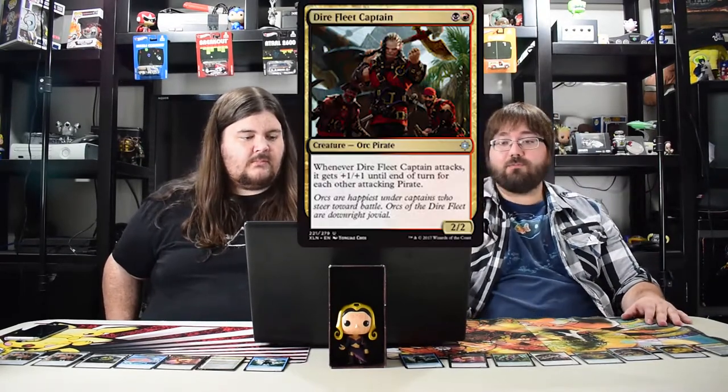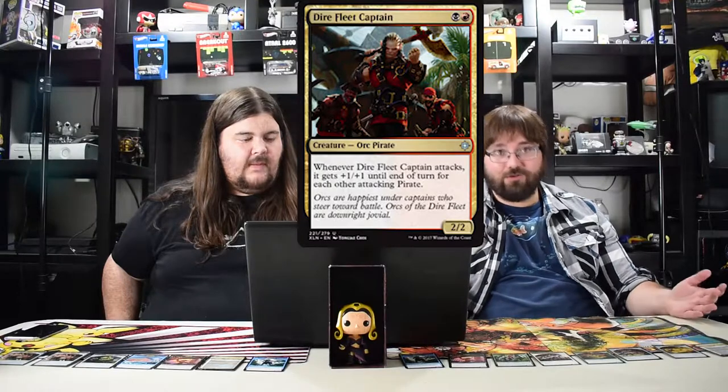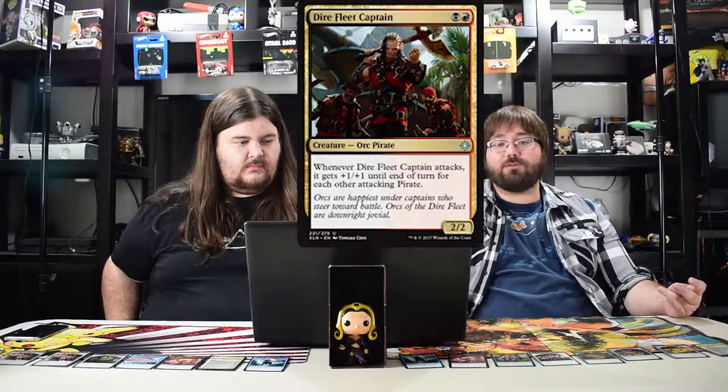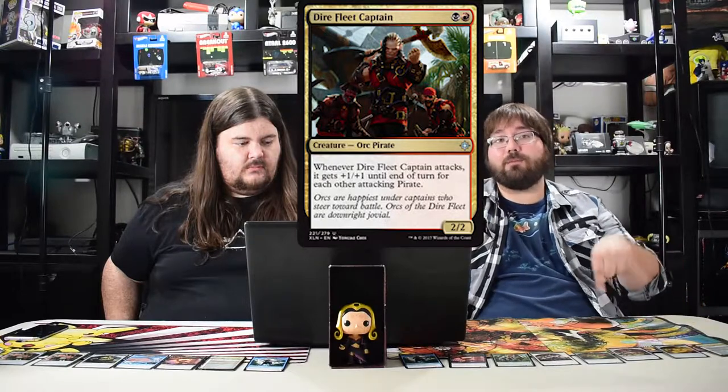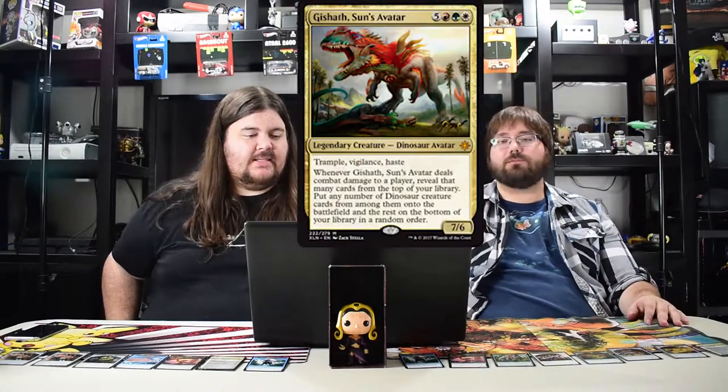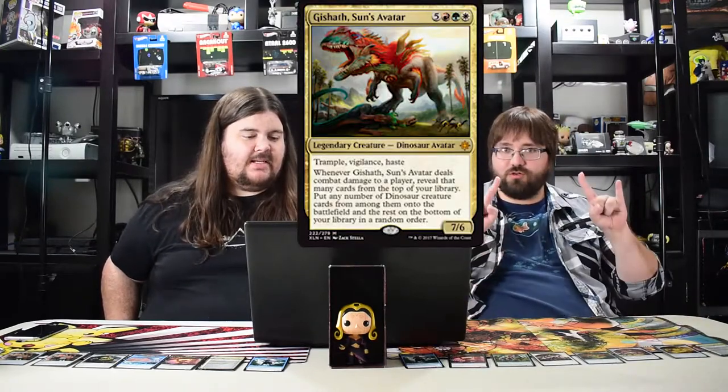Dire Fleet Captain — black red, swings and gets plus one plus one for each other attacking pirate that turn. Two two, could be good, we'll see. The next dude is Gishath, Sun's Avatar — this dinosaur is going to be everywhere in standard because it's amazing. They took Collected Company and made it for dinosaurs, then put it on a giant body.